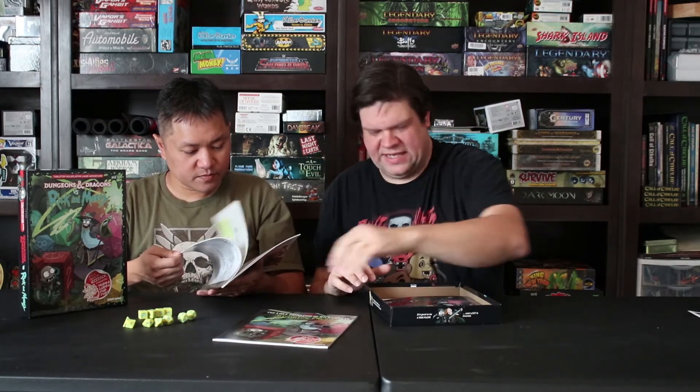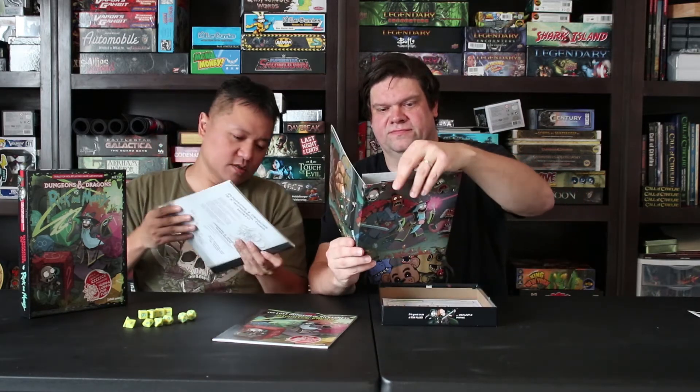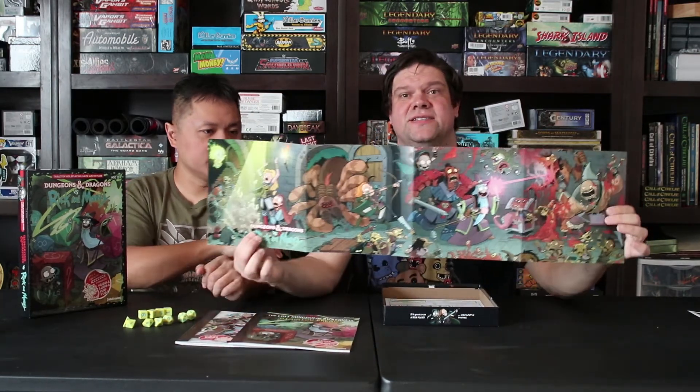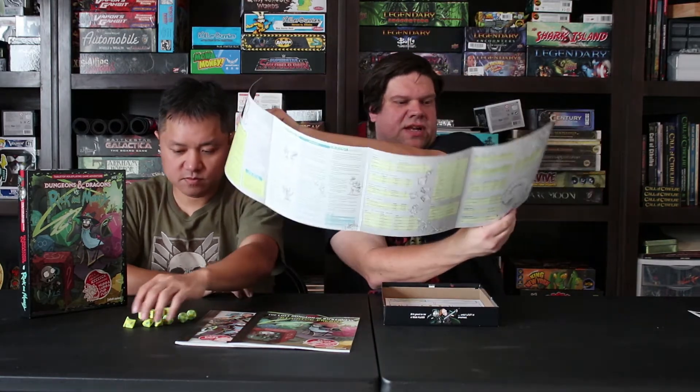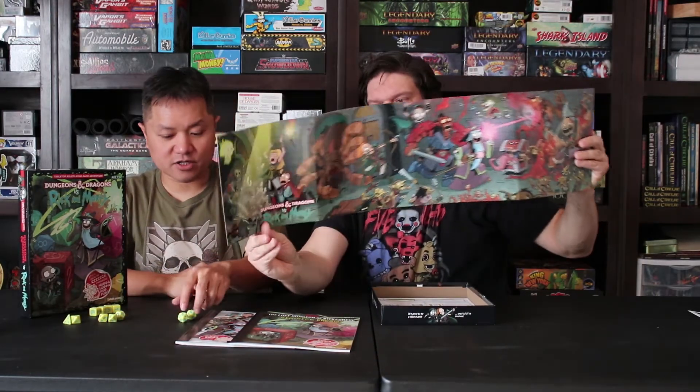I don't want to show too much of it in case anybody's wanting to play this and doesn't want spoilers. So essentially, this is the player's guide in a shortened version for the players, and this is the DM's guide — pretty much — and the adventure. And here is the DM screen that you get. It's got plenty of stats and different stuff on that side. I like it. The art's pretty cool.